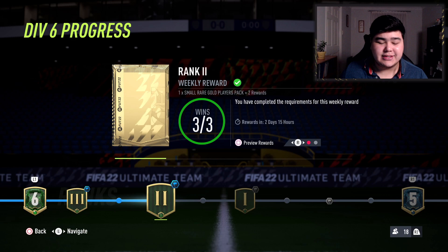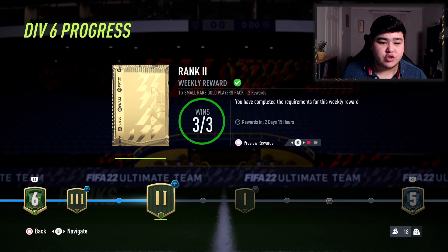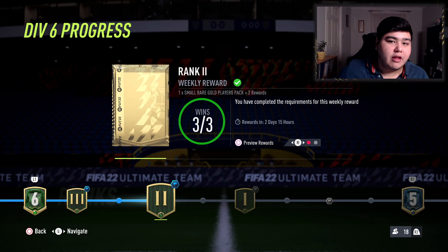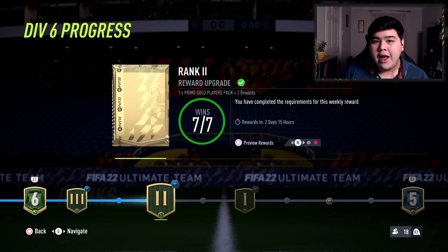Now let's look at Division Rivals rewards. The way it was last year, you progressed up ranks, got points, and your rewards depended on goals scored and points accumulated — it wasn't fixed. This year it's really simple: it's just based on wins. If you get three wins in Division Rivals at any point during the week, you qualify for rewards. You can then upgrade those rewards by winning seven games across the week. My recommendation for most people is to aim for seven wins minimum so you're getting the upgraded reward set.